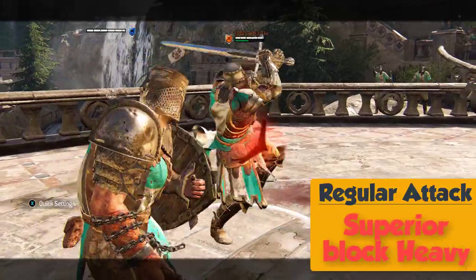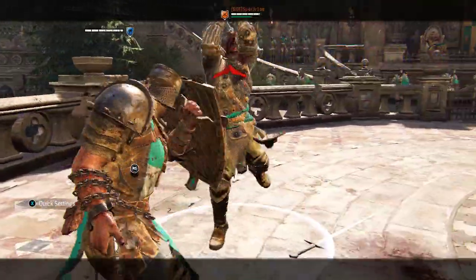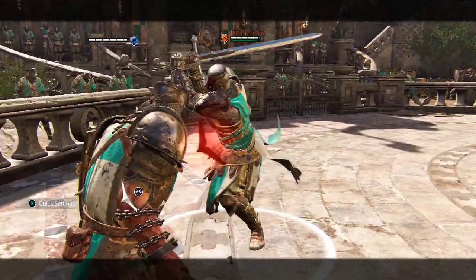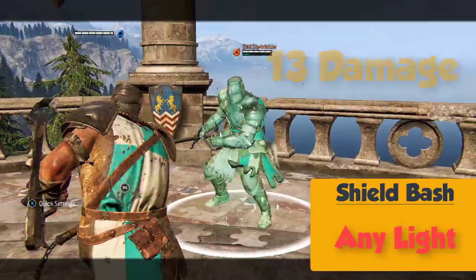Add Off-Stamina Drain. Superior Block on Heavy attacks for 25 to 33 damage and Stamina Drain. Shield Bash into Light Attack for 13 damage.